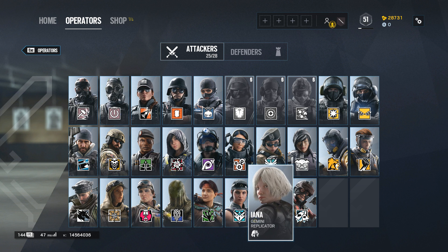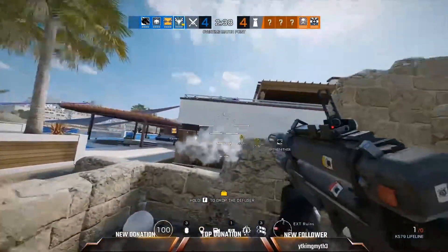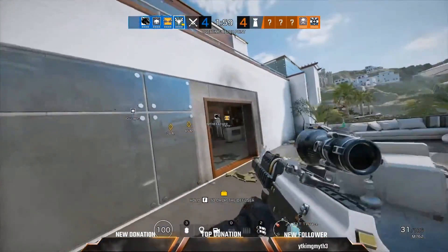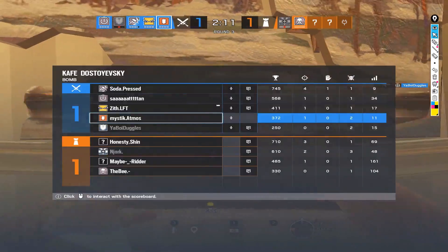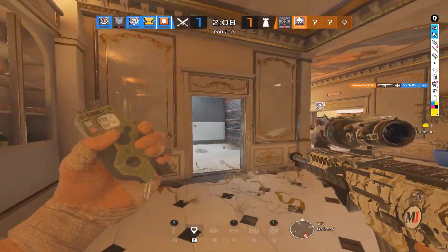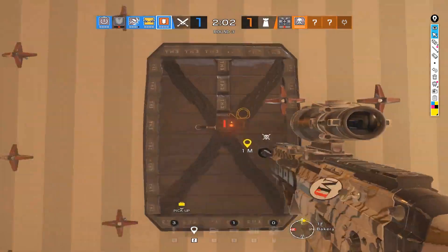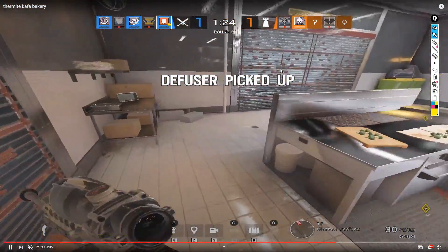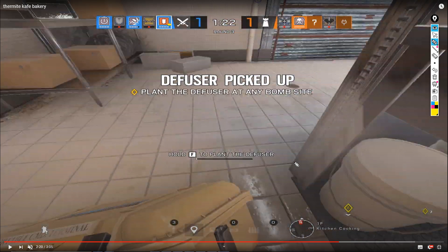The first issue is not understanding how to play an Operator — more precisely, Thermite and Montagne, with a mention of Zofia. For Thermite, when you are going to open a wall, make sure you already know which new angles you will form. In the background clip, Thermite after blowing up the Cooking wall will blow up the Prep wall, making him super vulnerable from the Cooking breach. In the same round, you will want to start a plant but in an exposed place — knowing the angles you and your teammates are covering is required.